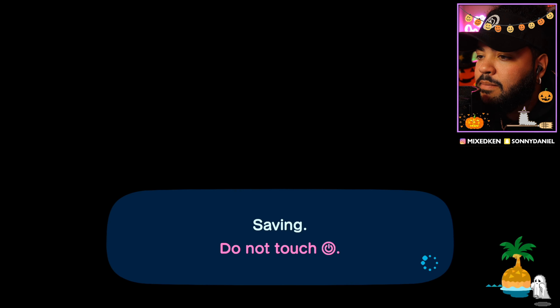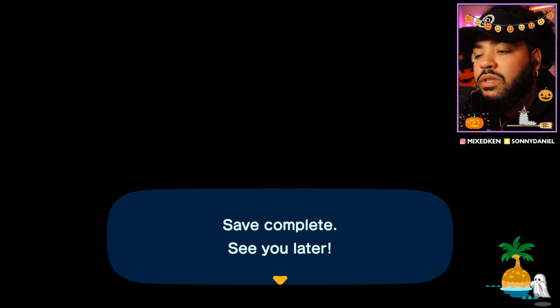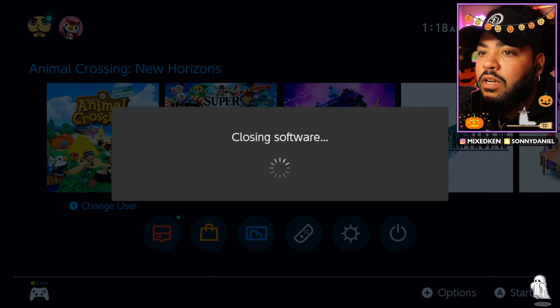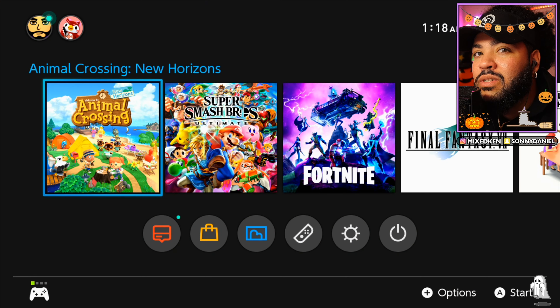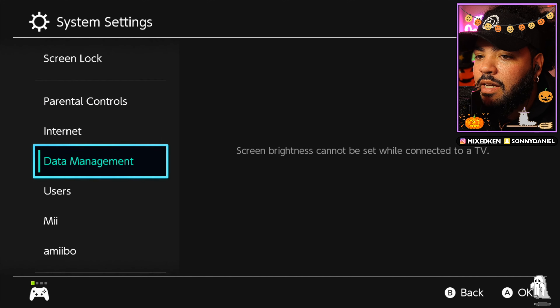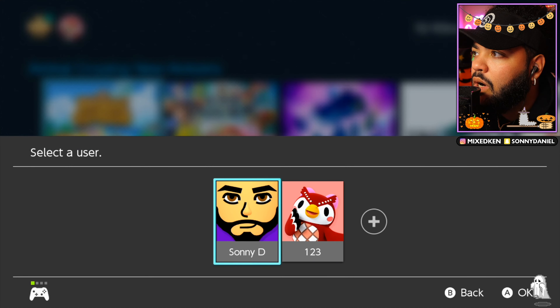What they need in this game is some kind of chest system — not a treasure chest but a chest — so when you put your flowers away you can put them in a chest. The fact that I have to go back to the house to put stuff in my inventory is a little bit dumb. It needs to be like Minecraft, I think that would be amazing.